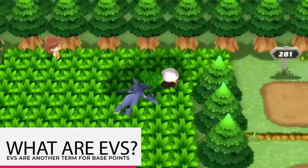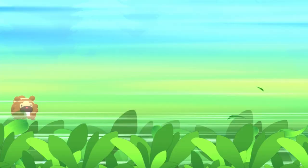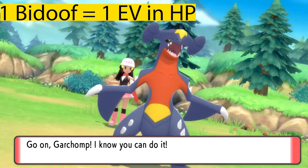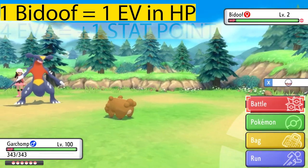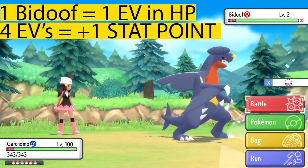EVs are known as base points. Pokemon get these EVs every time you capture or battle a Pokemon in an encounter. In fact, every single Pokemon you battle has a specific EV stat that it yields you when you complete that battle or catch it. For example, when you encounter Bidoof in the beginning of the game and battle and defeat it, that Bidoof is responsible for giving you one EV of HP. To put it in better perspective, four EVs are equal to one stat point when your Pokemon hits level 100.